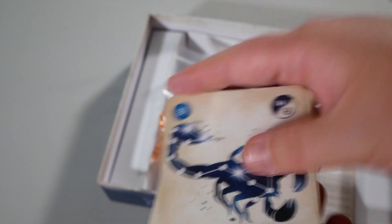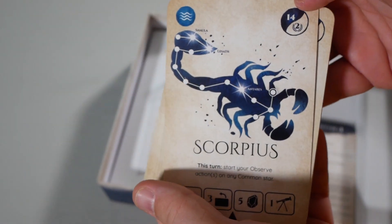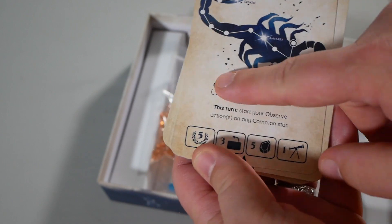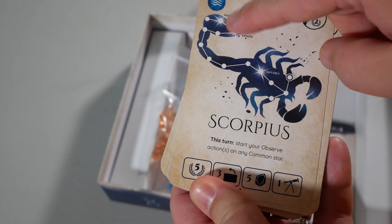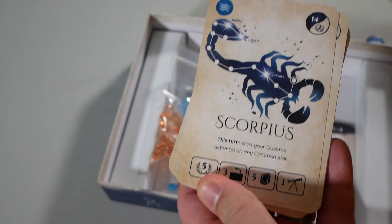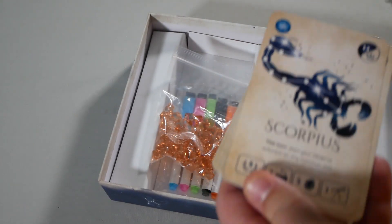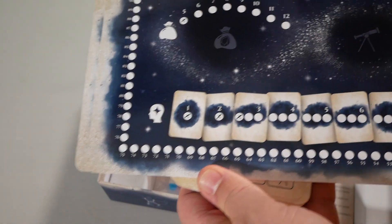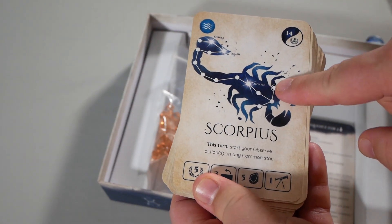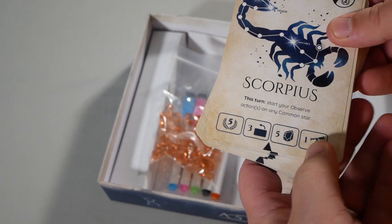So now we are into the constellation cards — these are like the bonus cards. These show how many stars are in there, how many points, the element, its name. These brighter stars are the grand stars — they have actual names; when you fill those in, that's one of the ways you get the wisdom. And this one that's circled here is where you have to start, and then the boons.